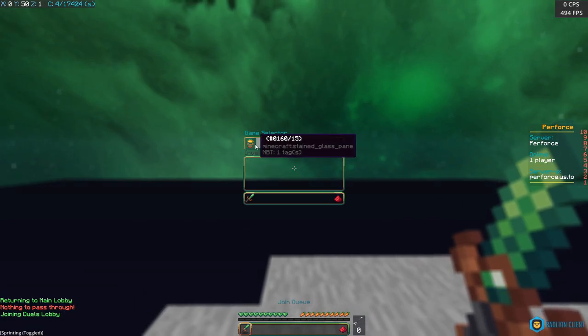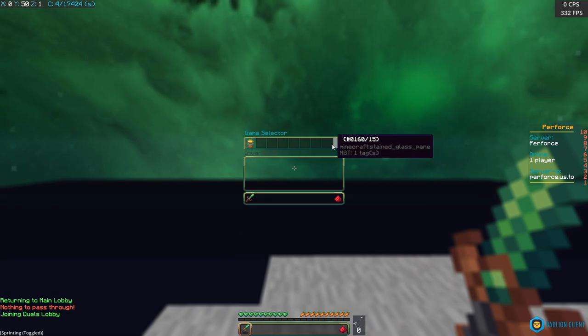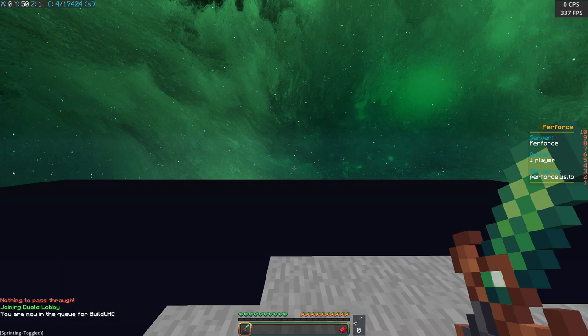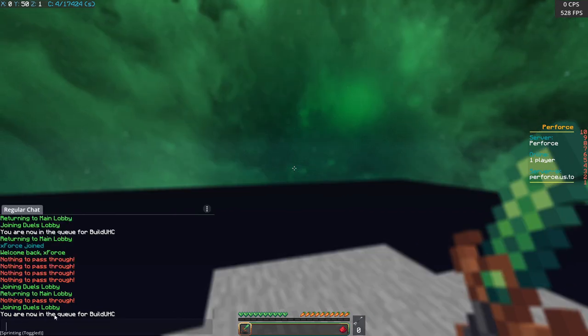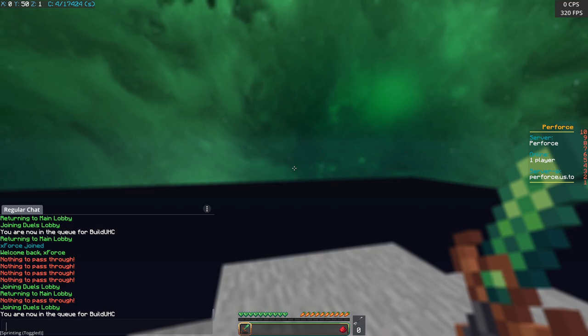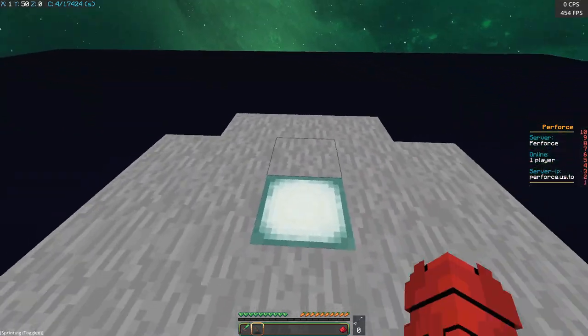The join queue opens a menu in which you can select different types of duels. Currently I've only got Build UHC, and Build UHC will put you in a queue for Build UHC. I'm going to go ahead and open my alt account because I want to get another account on here so that I can actually show off the duels plugin, because obviously that's kind of the main part of this.